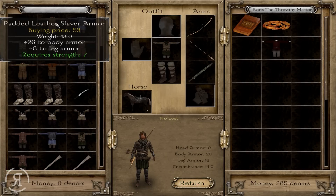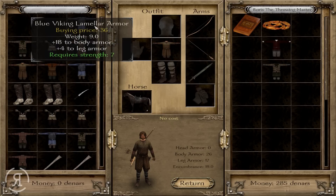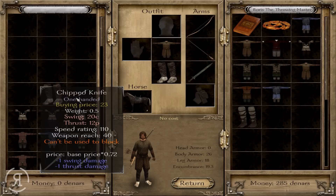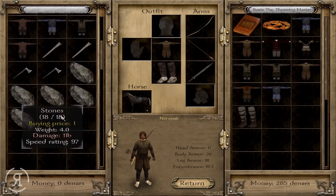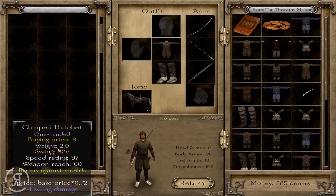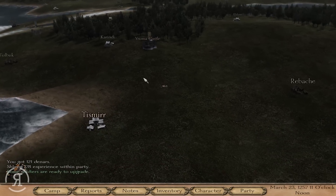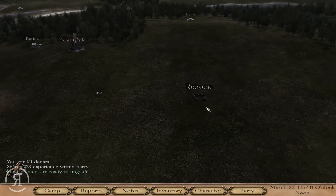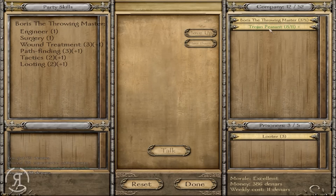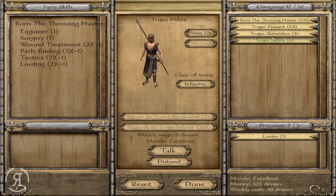We have some terrible gear right now so we're going to take as much as we can. Better boots, everything we can carry — we need the money. We now have enough units to do the merchant's quest, but I'm not sure if we want to do it. Let's take a look and see what we're getting.